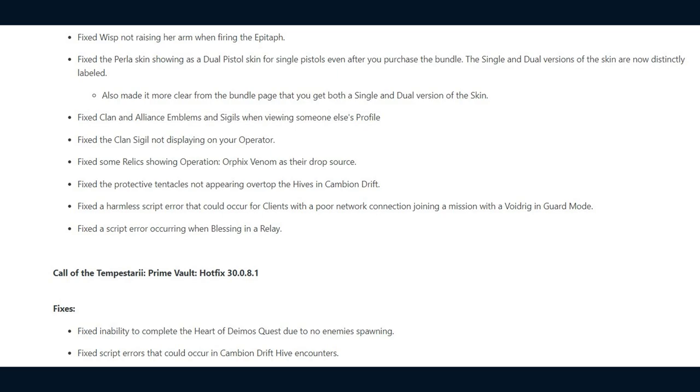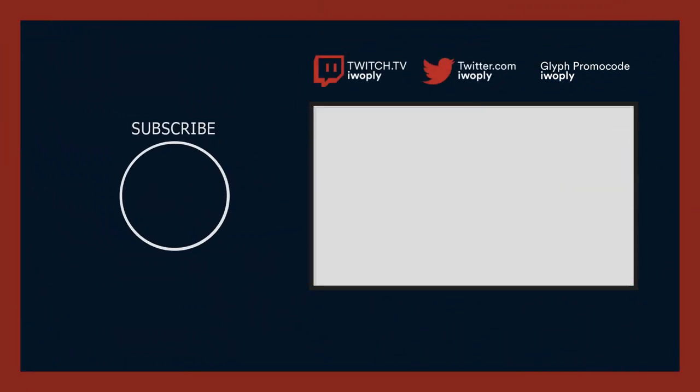That was 30.0.8, but there's also 30.0.8.1, which made two fixes: DE fixed an inability to complete the Heart of Deimos quest due to no enemies spawning, and fixed script errors that could occur in the Cambion Drift Hive encounters. That was the patch note reading — apologies for the delayed release. Going through the other ones I've missed right after this.